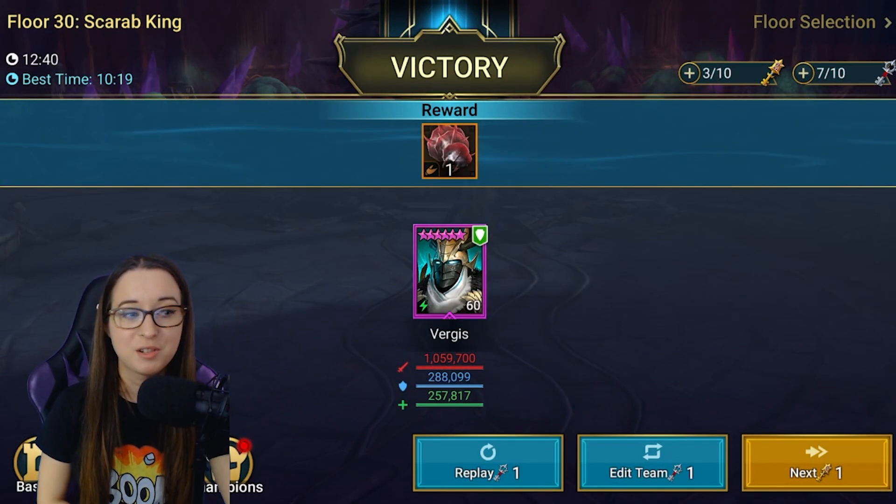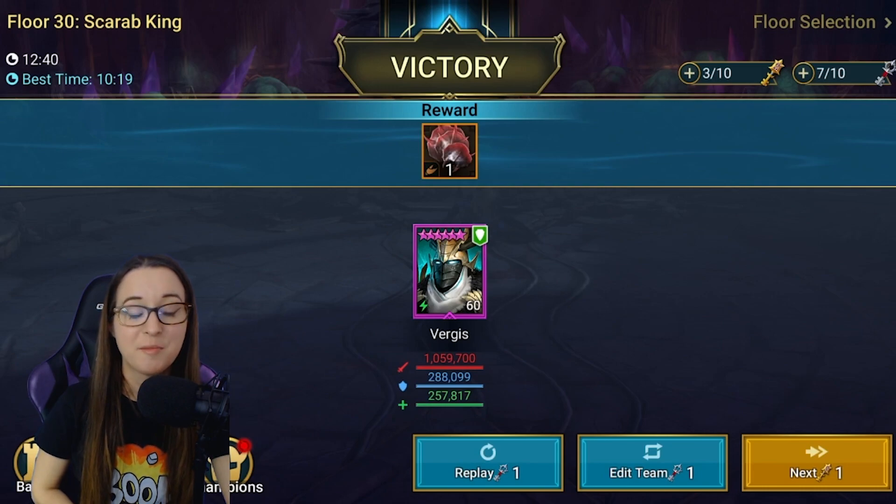All right, and there we have it. Not much worse than the first run with Duchess — she didn't actually speed it up that much. So this is 12 minutes and 40 seconds, solo Virgus, floor 30. Of course, the higher floors the times will be a bit harder. All right, let's go take a look at my Virgus so you can see my build. It's not quite perfect for floor 100, but it is solid for this level at the moment.